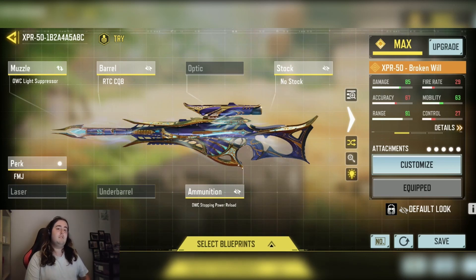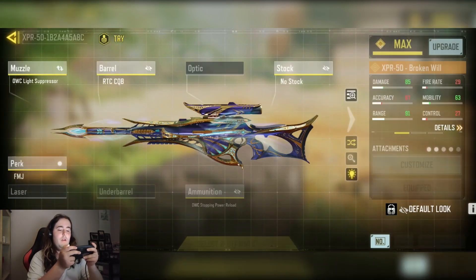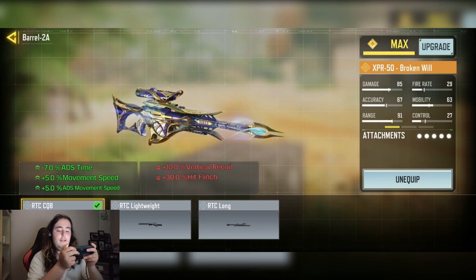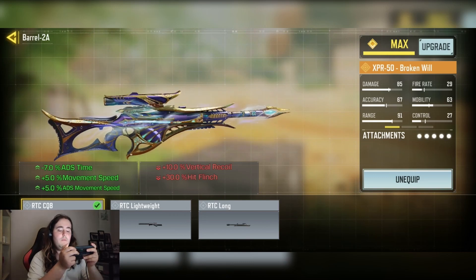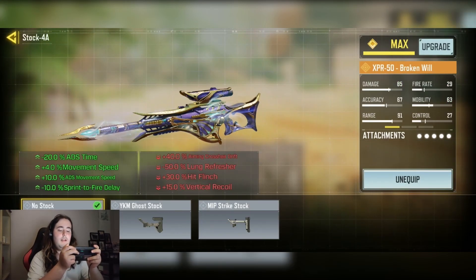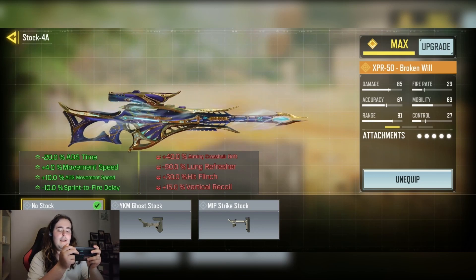Of course mobility as a sniper. We have the OWCD light suppressor for the silencer. Then we have the RTC CQB barrel for minus 7% ADS time, plus 5% movement speed, and plus 5% ADS movement speed. We have the no-stock for minus 20% ADS time, plus 4% movement speed, and minus 10% ADS movement speed.